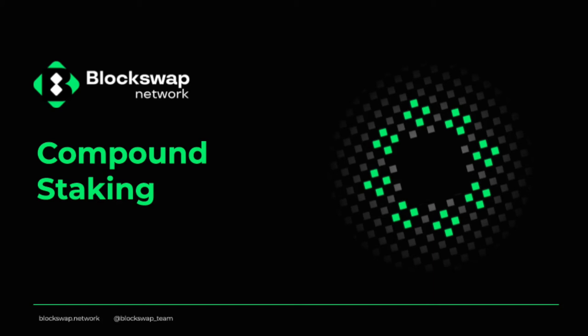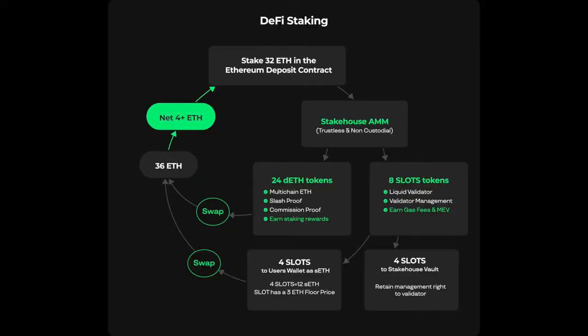Welcome to Stakehouse 101. In this episode, we will cover compound staking. Compound staking is a unique feature native to Stakehouse for capital efficient staking. As block space becomes the most sought-after resource, Stakehouse provides an opportunity to stakers to have more access to block space production at a fraction of the cost.